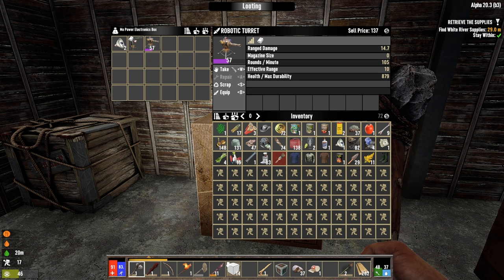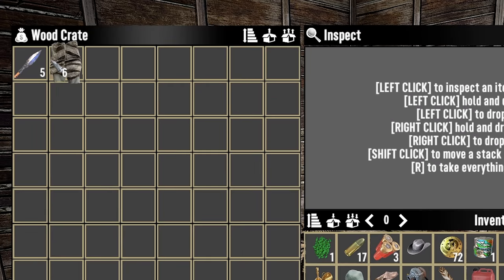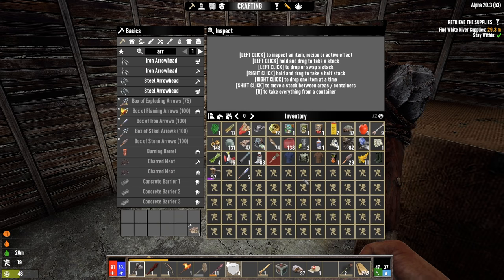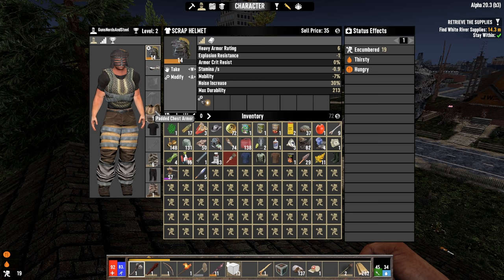Another robotic turret - my goodness. Is this not as good as I think it is? SMG auto turret schematic - we know that's good. And some padded leg armor - great, I just made my own, thanks. And some iron arrows. Let's recap the day a little bit. We're kitted up with a little bit of armor - some scrap iron, some padded stuff. We've got a couple of robotic turrets that are really nice. We'll have to see if those are going to be useful to us or not. Probably just sell one of them at least.